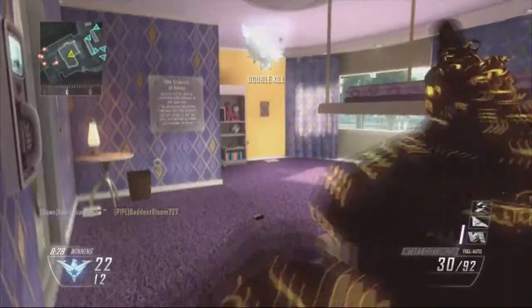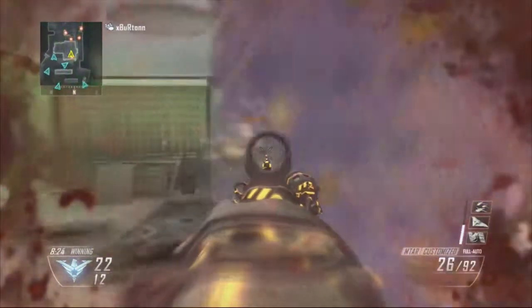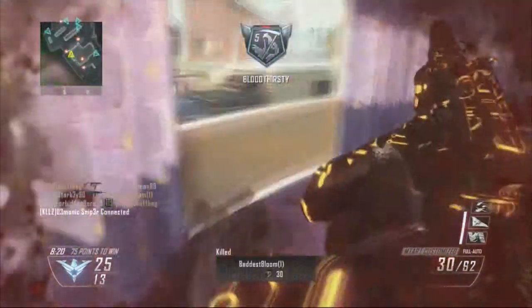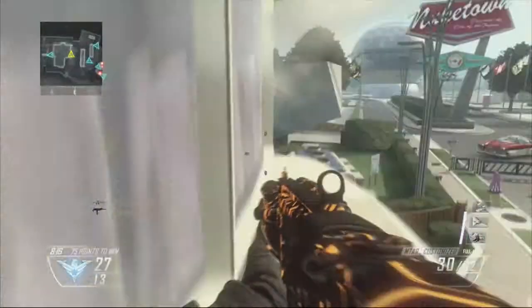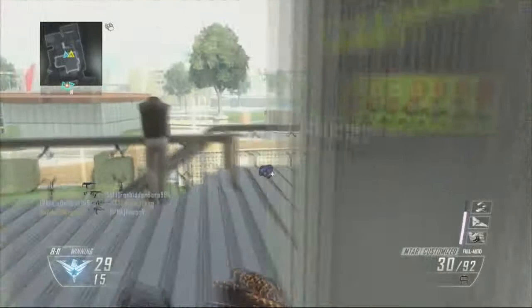The perks I have equipped are: hard line, just to get the killstreaks a little bit faster — I'm going for high killstreaks as well as camping, pretty easy to get. And flat jacket in case the enemy gets a bit cocky, starts lobbing nades in the room — just stuff like that. They usually start lobbing nades in when they can't kill you.